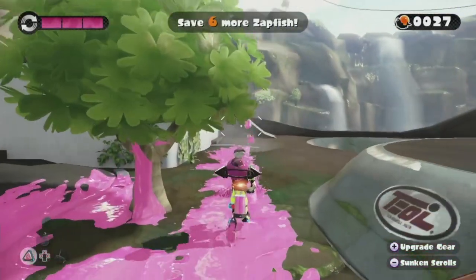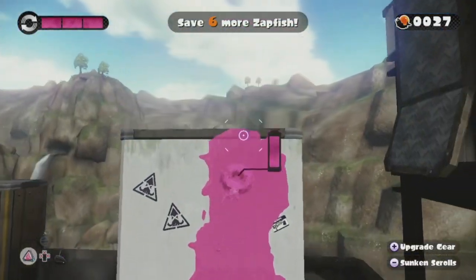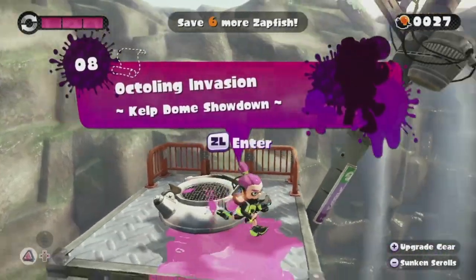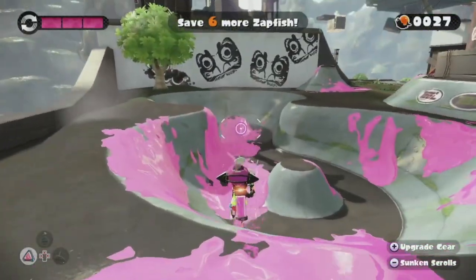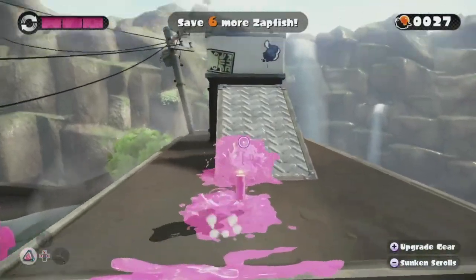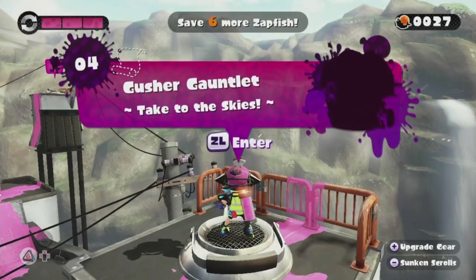I think level 4 is all the way over here on this ramp. So we're gonna climb up here, shoot up and climb this way. Ha! I was completely wrong — I can't remember where all the numbered levels are. So we're gonna take a gander and try to unlock all of them and see where they're at. I think level 4 is over here yonder. Level 4 — Gusher Gauntlet, take to the skies!